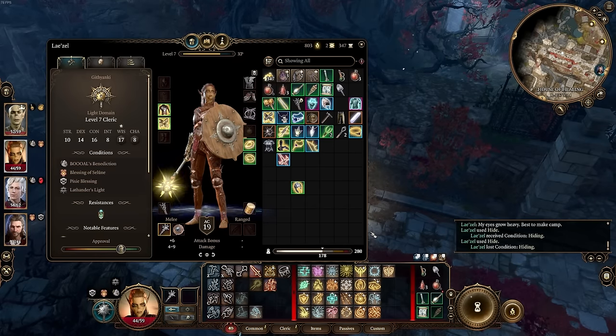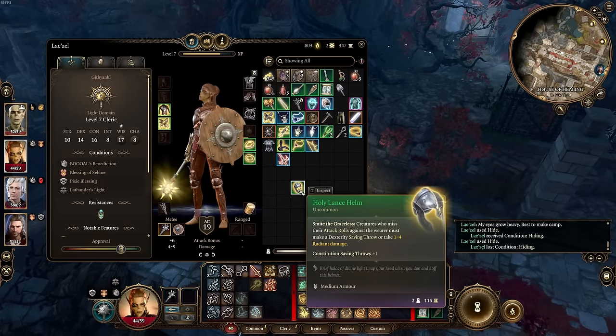There is one more piece of gear I want to draw your attention to — I don't use it in my setup, but it is the Holy Lance Helm. You can pick this up on the transition into Act 2 at the Rosymorne Monastery. It's up on the roof, so as long as you climb up and do some jumping challenges, there's a chest up there that you can find with this inside. The reason I don't use it is if someone's close enough to me already, they're already going to be in my Swirly Whirlies. The Radiant Damage it pushes off would combo with our Radiant Orb setup, but I just don't think it's needed. There are definitely better helmets in Act 3, but it's an easy pickup at the monastery if you wanted to grab it.